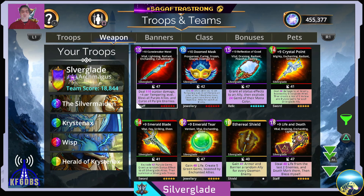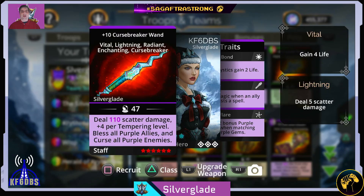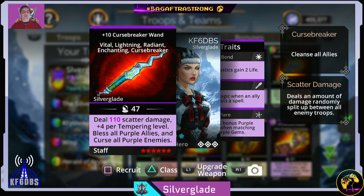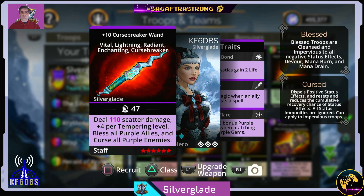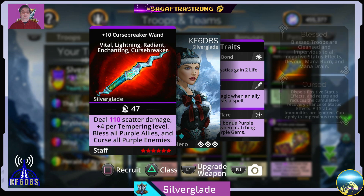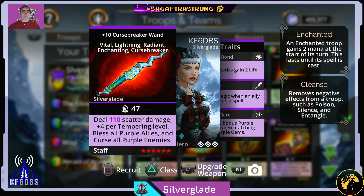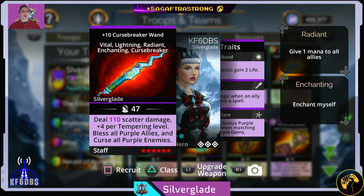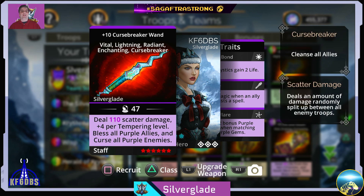As for the weapons, there are two forge scroll weapons to talk about. The first one is the Cursebreaker Wand. This is the best weapon in the Cursebreaker series in my opinion. Most importantly, you do not have to be in Silverglade week in order to craft this wand — you can do this at any time. The wand does scatter damage to all enemies, then blesses all purple allies, curses all purple enemies. It also has enchanting so it can get its mana back in time, and just like the other Cursebreaker weapons, it can cleanse all your allies if you have it maxed out. If you're going to use one of the Cursebreaker weapons, it's going to be this one.